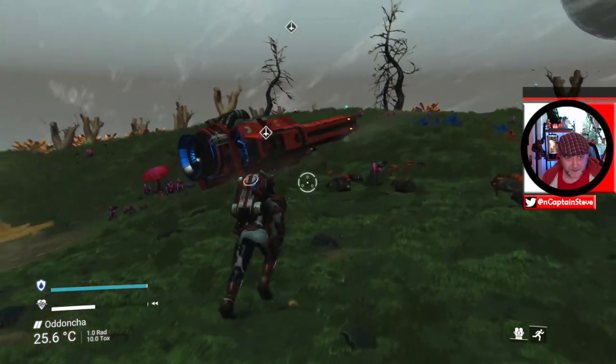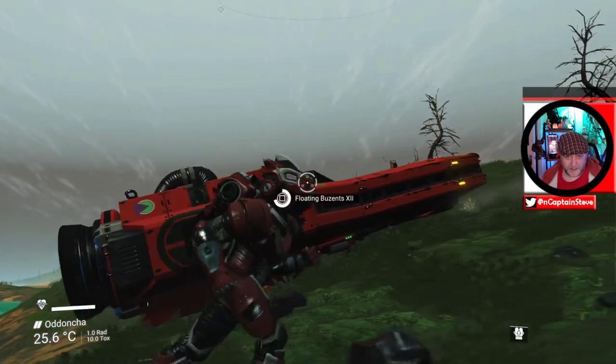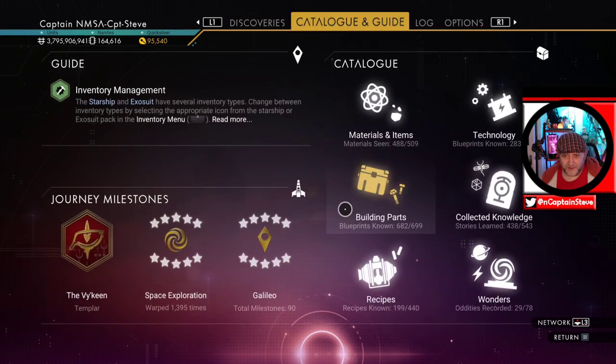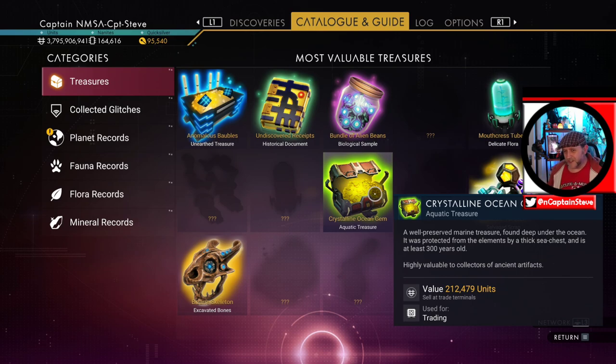Okay, here we go — get in my ship. Just get out of my ship to make a save, make sure we've got everything. Let's go into the catalog. Yes! We've got a new Aquatic Treasure entry in the Wonders catalog, people — look at that! Cheers, cheers everyone!